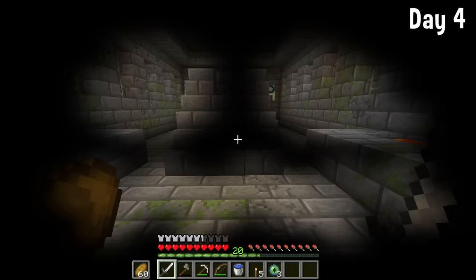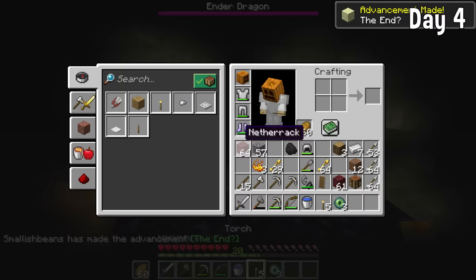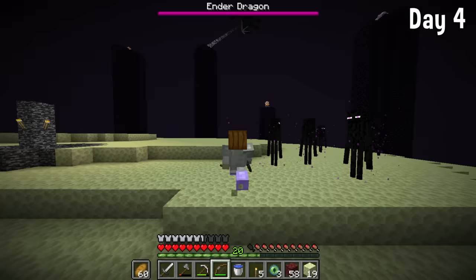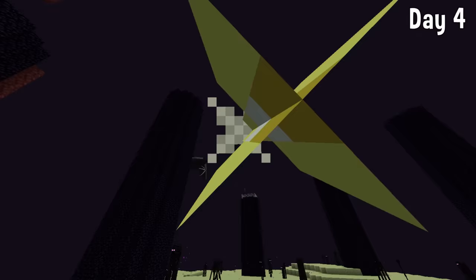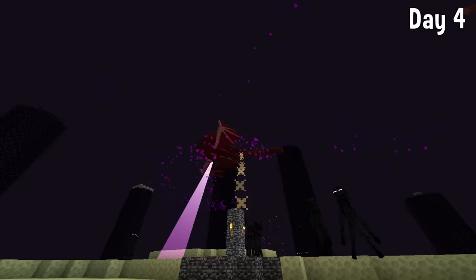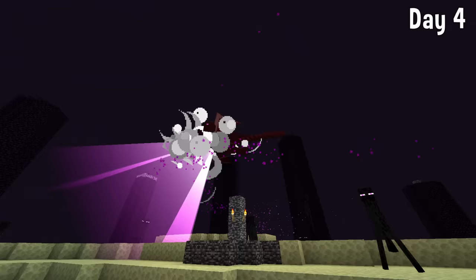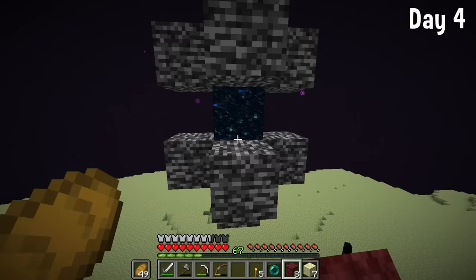We headed in with our pumpkin on our heads because I was taking no risks with Endermen. Trying to kill the Ender Dragon while wearing a pumpkin is horrible — you can't see anything, which is why most of this is in third person. Finally, after a lot of arrows, we managed to kill the Ender Dragon in just four days. Look at all that XP — that's going to help us out so much in the starter days.